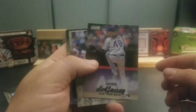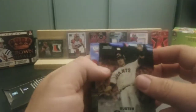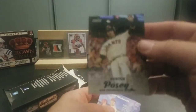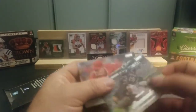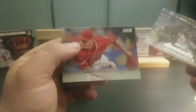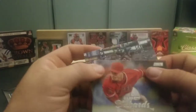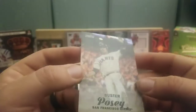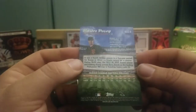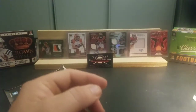We have a Jacob deGrom, Adrian Gonzalez, and a Buster Posey. We have a couple of backwards cards here — Nolan Arenado and Garrett Richards. Not sure why they were backwards, I'm assuming placed like that by mistake. The Buster Posey is kind of like a foil — that's a refractor. A little different than football: we have prisms and then we have refractors in baseball.